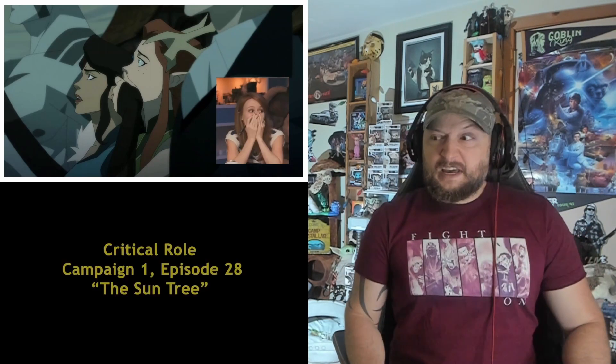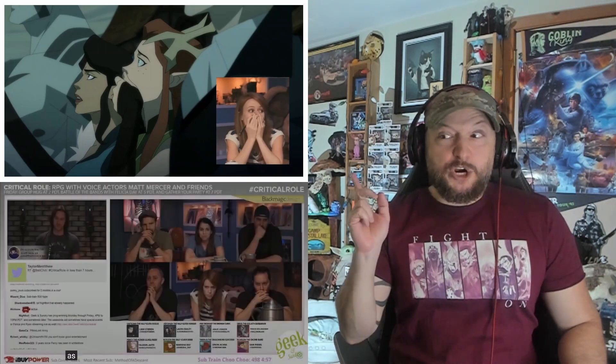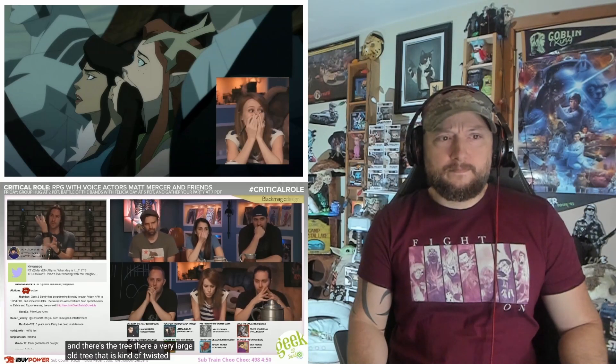Here we go — the sun tree moment, original campaign, Legend of Vox Machina, campaign one episode 28. It's showing Marisha: 'Your way to the center of the town — there is a town square and there is the tree, a very large old tree that is kind of twisted with all these various gnarled branches that reach out. You'll recall Desmond mentioning something called the sun tree — that is the centerpiece. And you get a view enough of the tree to see that there are eight humanoid bodies of varying ages swinging from it.' Oh — so it's the last scene.